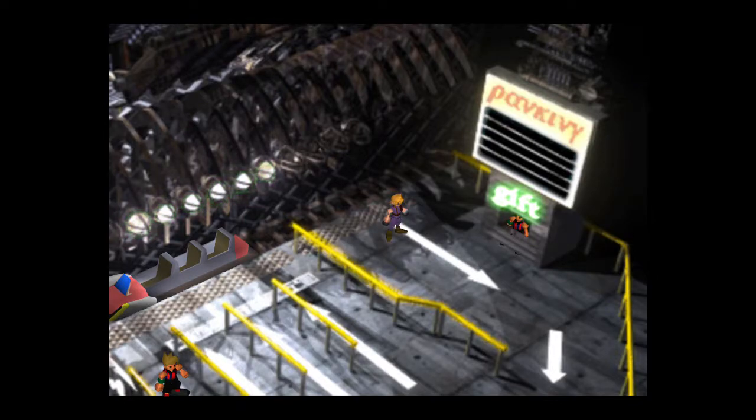The real kick in the pants is you're going to have to do that a second time once you come back to the Gold Saucer after this one, because this is also the only place to get one of Cid's weapons. It's a very powerful weapon for Cid — I would argue that weapon is way more worth getting than the umbrella. But that's how you do it.